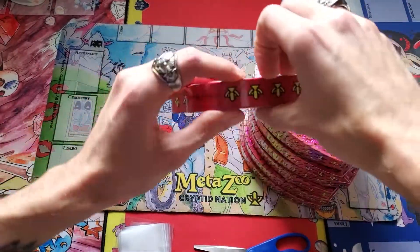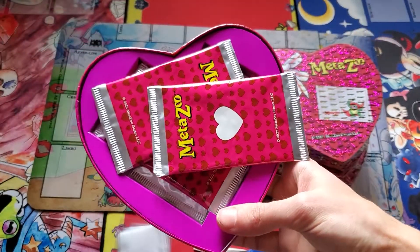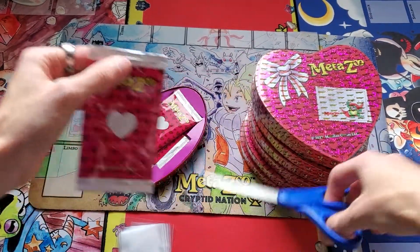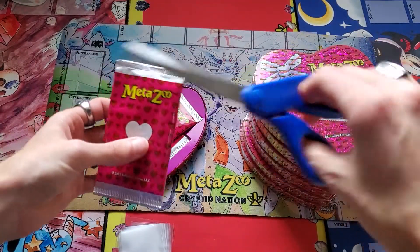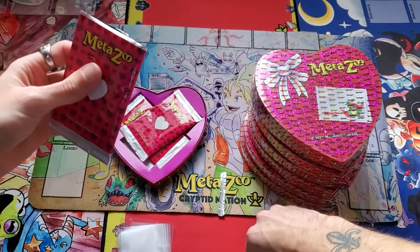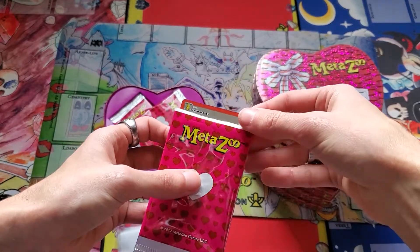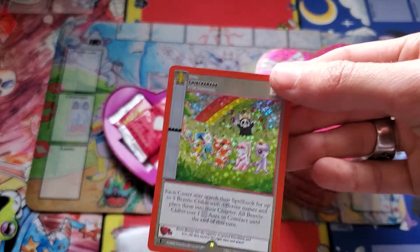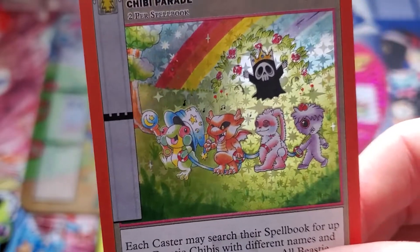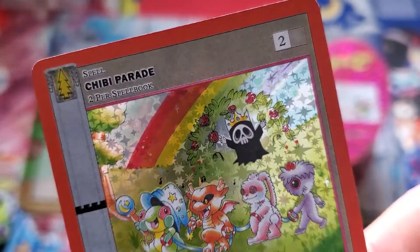I'm already struggling to get it open. There's nothing to grab at. There's the inside - some heart packs, and they package them like a heart. We'll be using the scissors because they are one-card packs, and this is the way you are least likely to damage them. MetaZoo packs do open very smoothly for the most part. And our first promo of the day is - Chibi Parade, number 4 of 12, full holographic. Absolutely precious. We got Chibi Loveland Frogman leading the parade, followed by Chibi Piazza Bird, Chibi Bunnyman, Chibi Momo, and Chibi Grim Reaper in the back having a grand old time - a spoiler of things to come. There are five beasties on this one card.